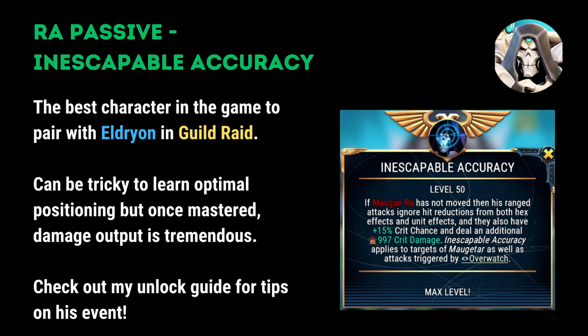The final Xenos ability that I would recommend investing heavily on is Inescapable Accuracy. Morgan Ra is the best character in the game to pair with Eldrion in guild raids. His passive works optimally when you can leave him stationary so that he gets a bonus to his crit chance and crit damage.